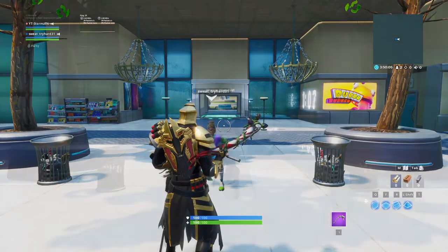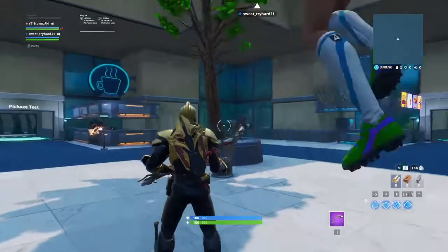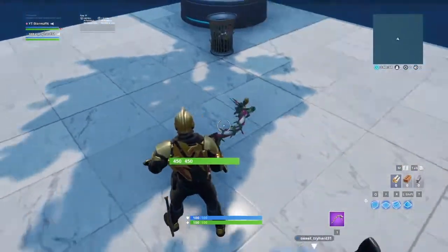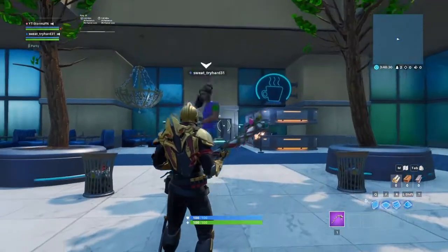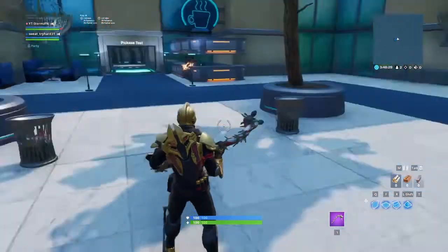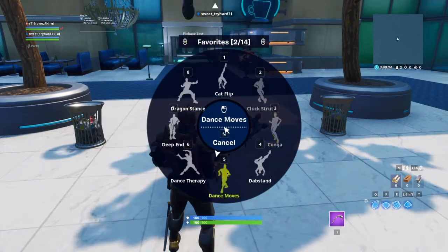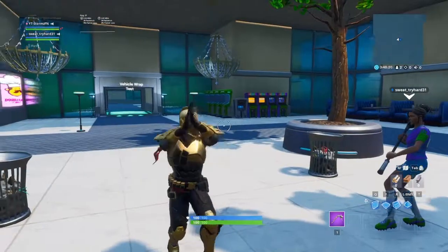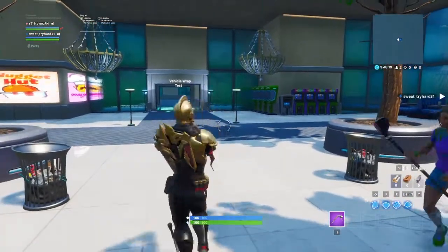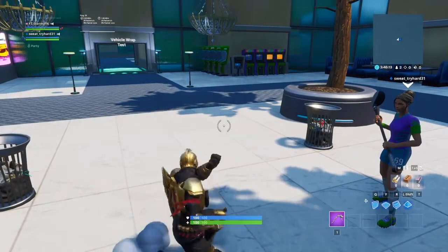We're back now with the origin style. This is what it looks like — it's so much better than the ultimate style because first of all it's not as bulky, and second of all it's a really, really good skin. I didn't do the Flamenco emote with the other one because it doesn't go well with it, but I'm going to do it with this one since it isn't as bulky.